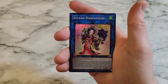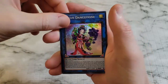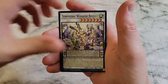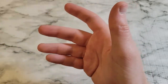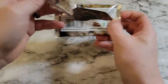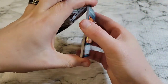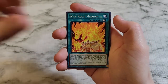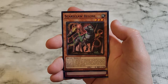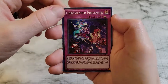We'll give you a little sneak peek here. Our super rare for this pack — we got Libromancer Prevented as a super rare.